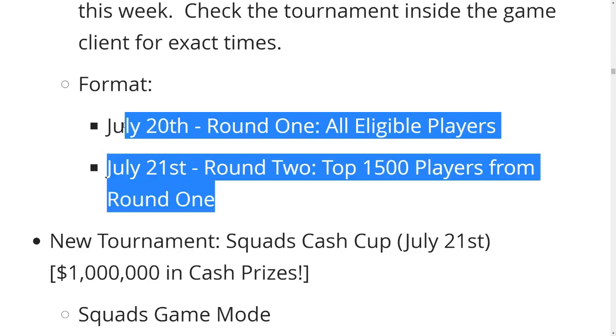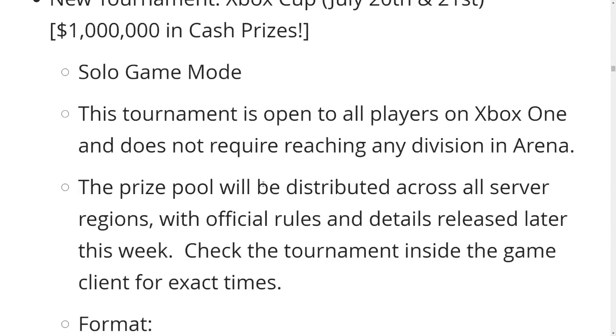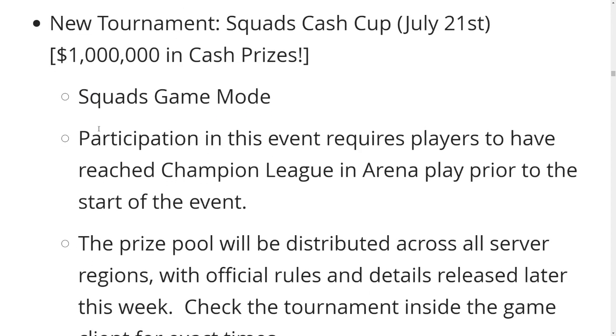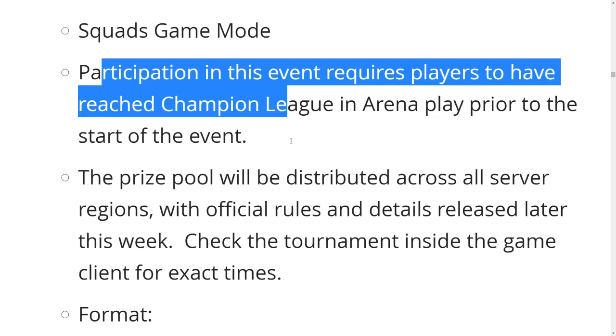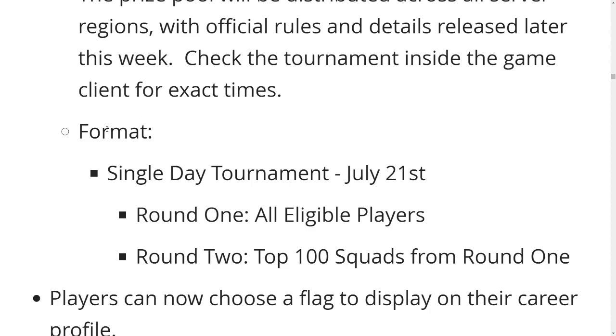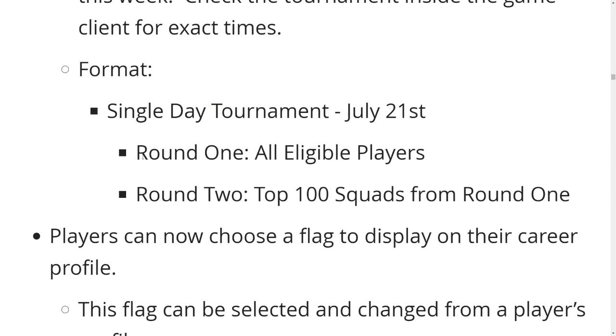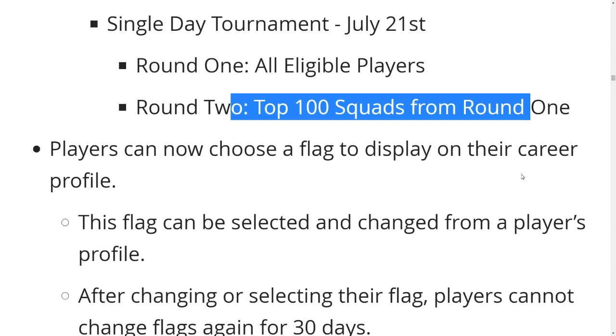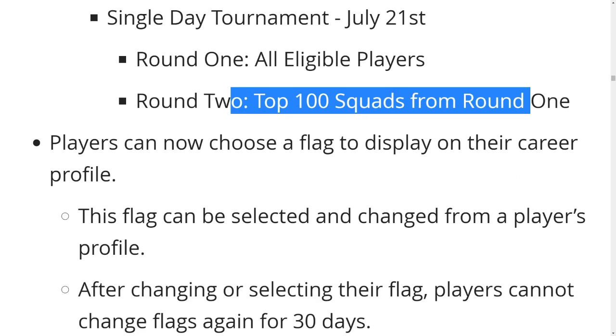Top 1,500 players from round one — they're doing a tournament on the same day as the event, what a smart decision. Squads Cash Cup, July 21st, which is Sunday after the event. Squads game mode — participation requires players to have reached Champion League. Prize pool distributed across all servers, single day tournament. All eligible players play, and then top 100 squads from round one play on — that's gonna be fun and interesting.